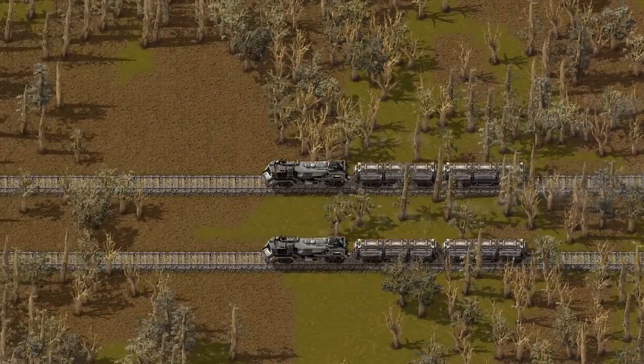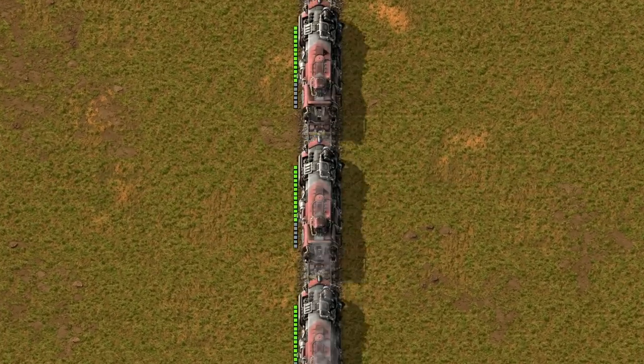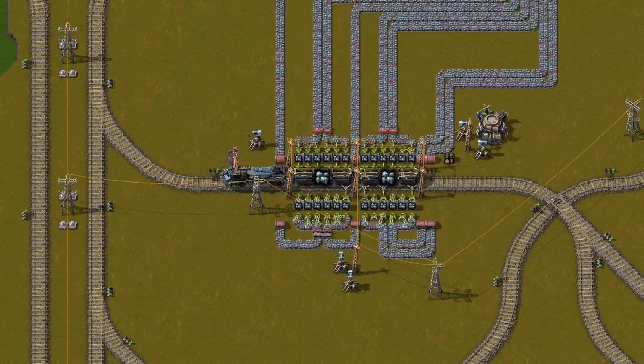Did you know that in Vanilla Factorio you can easily double your train throughput? Trains are the most effective way to make engineer pancakes and to transfer resources to your mining outpost.